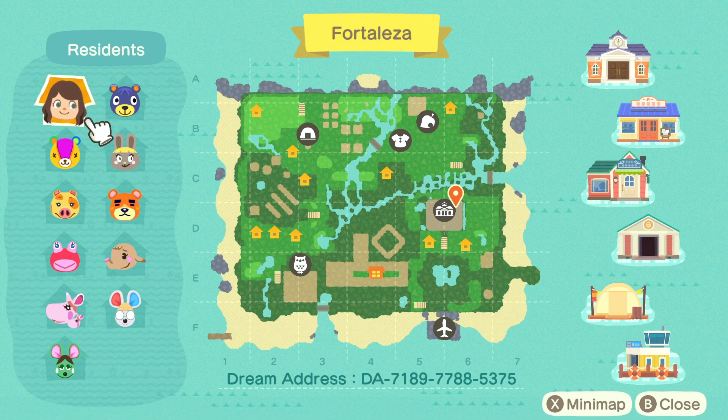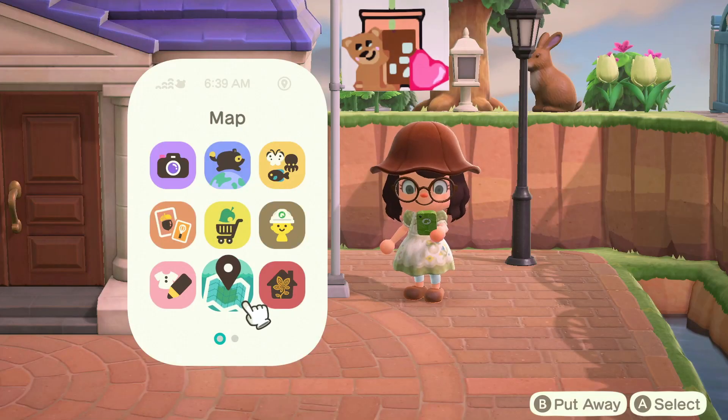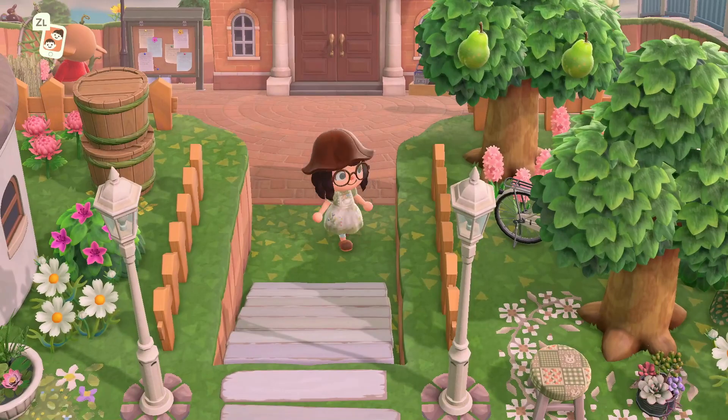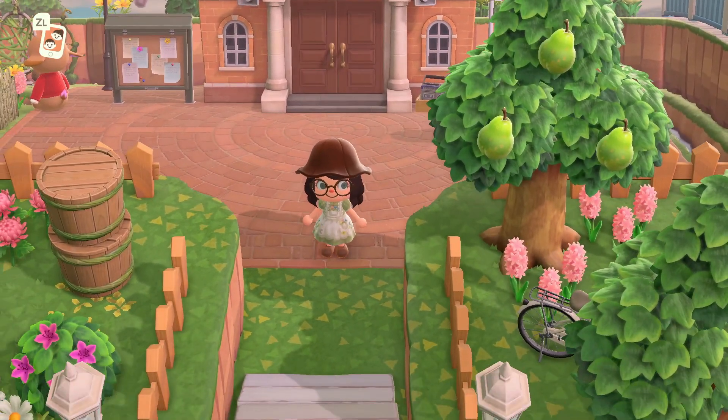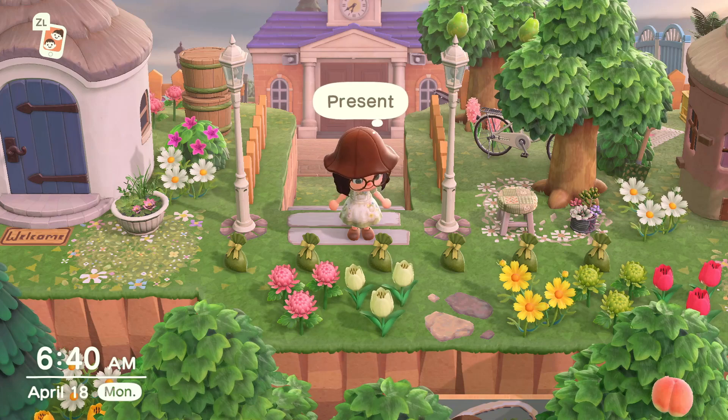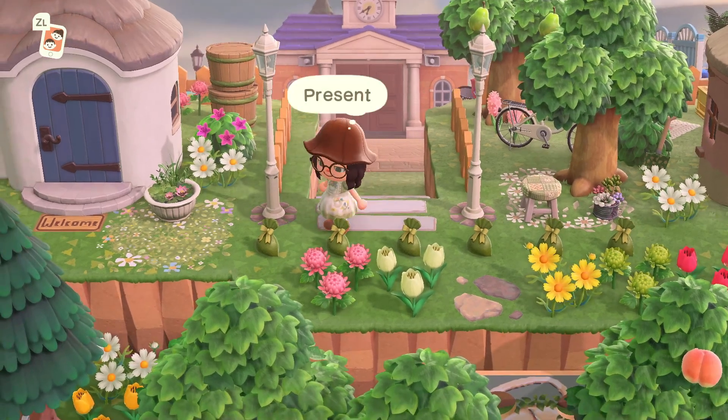My map doesn't normally have this much stuff on it, so I feel really excited that I was able to do a map with terraforming, rivers and bridges, and diagonals — it has everything. I think it turned out as a pretty nice looking map. There's my dream address at the bottom if you want to walk along with me. I wanted to block in my whole plaza so there'd be one way to get through my island — you'll basically be going in a giant circle and shouldn't get lost.